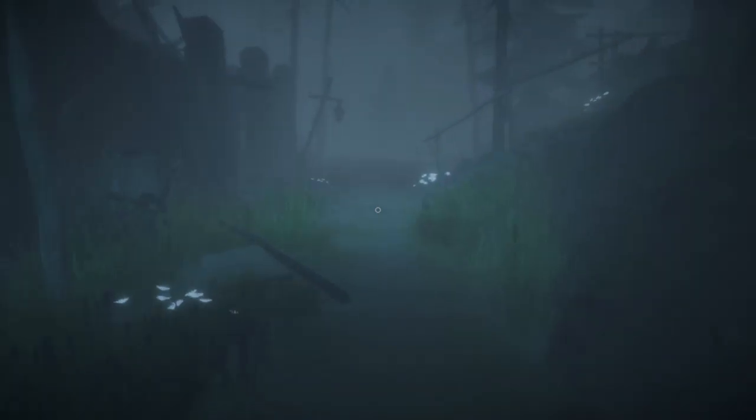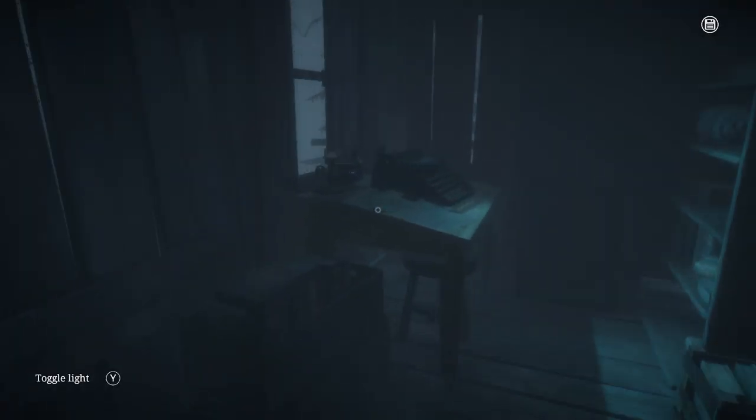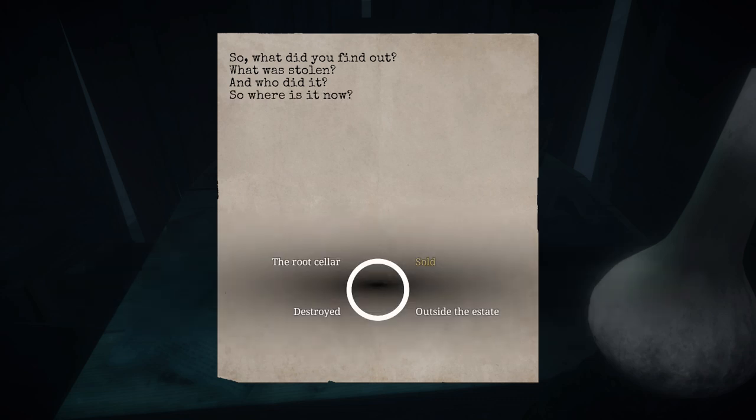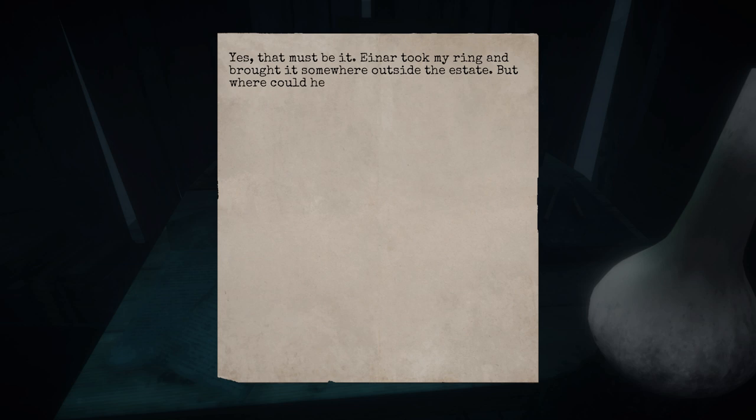Here's the fork - make a right, go up the steps, and click back on the typewriter. Now we have to answer some questions correctly. What was stolen? The ring. Who did it? Anar. And where is it now? It's outside the estate. So we actually have to go get the ring now - we have to make our way back to the island where we did the bone puzzle to do another puzzle there. We can also get our last puzzle box over there now because we're going to get a key.